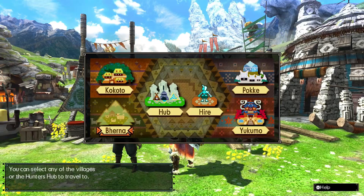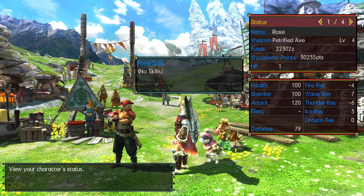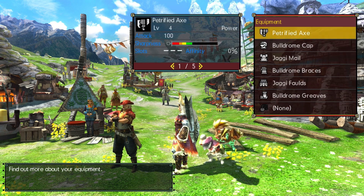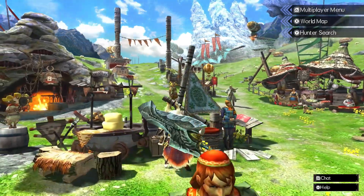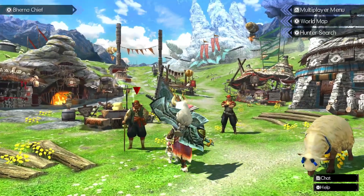I've done a tiny little bit of upgrading off-screen. I've upgraded the Petrified Axe to level four - that's all I've done. It only took a few materials that we already have, so I haven't done any hunts or anything. But this is what we're going to be using today. We're going to be using the guild style.